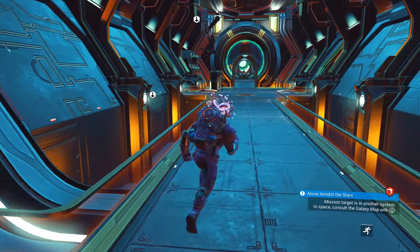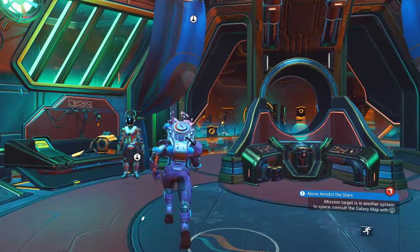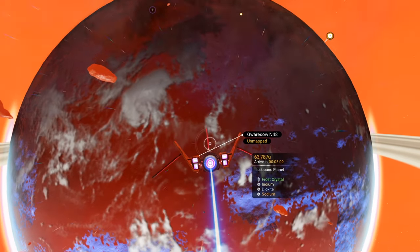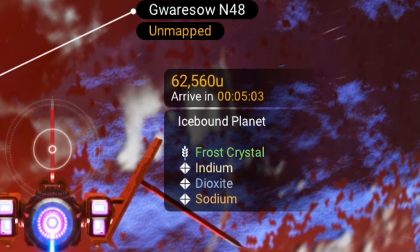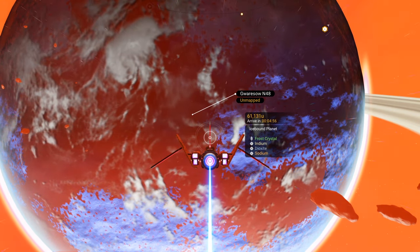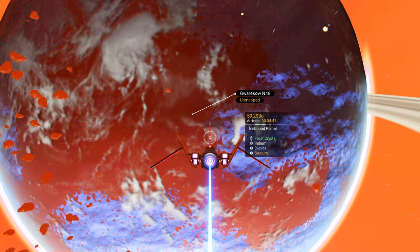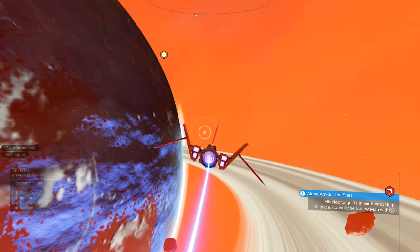Once you have those things, you should be good to go. Because we are looking for indium, we're going to need an indium drive in our spaceship. What we're looking for is activated indium. So if you scan a planet, it'll bring up the elements found there. This is an ice-bound planet — it has frost crystals, regular indium, dioxide, and sodium. In order to find any activated elements — activated copper, activated indium, activated anything — it needs to be an extreme storm planet. Only elements that are activated can be formed by an extreme storm. That's what we're looking for.